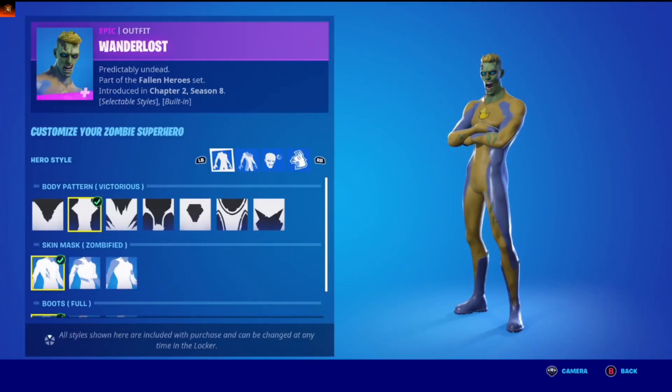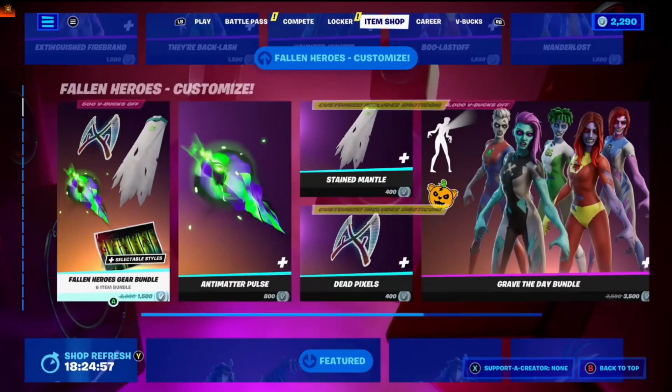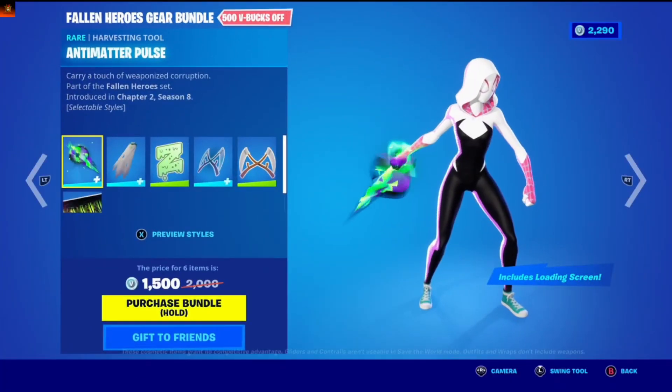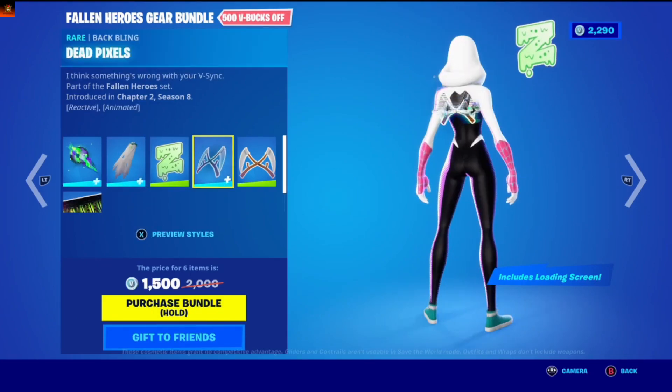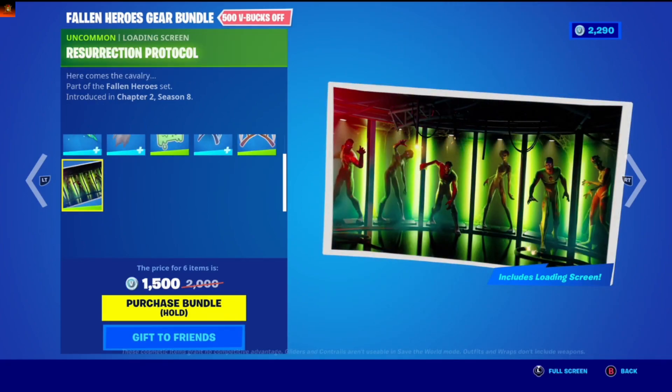Boo Last Off. Nice skins for Fortnite players, I guess. Okay, zooming into the Fallen Heroes Gear Bundle: Admetric Pulse, Stinted Metal, OZ, Dead Picks, Resurrection Portal.